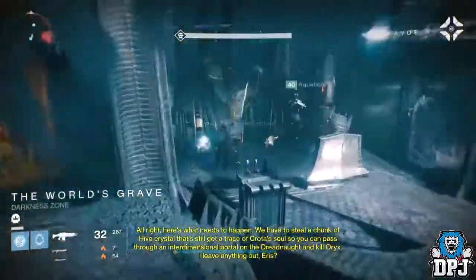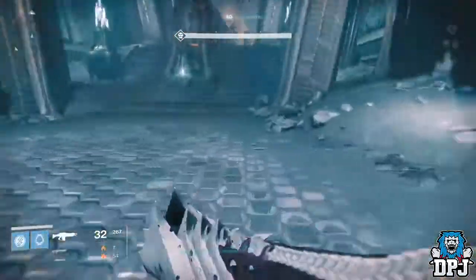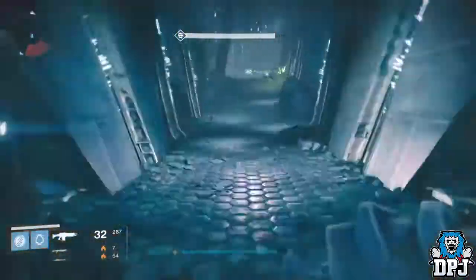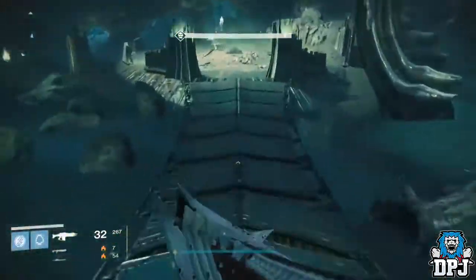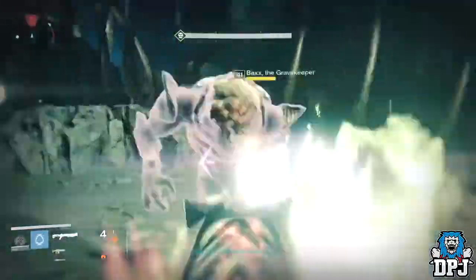Today's heroic story - today being Wednesday the 23rd of September - is Lost to Light, where you have to return to the Chamber of Night and steal the shard of the crystal that once held a soul. Basically you have to grab that crystal and run as fast as you can.